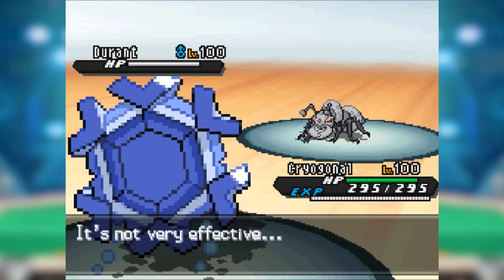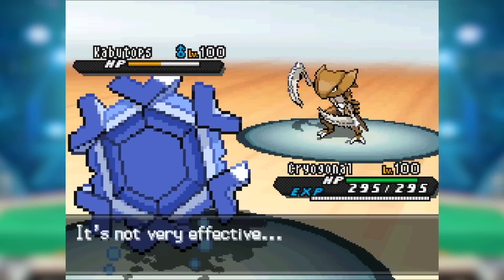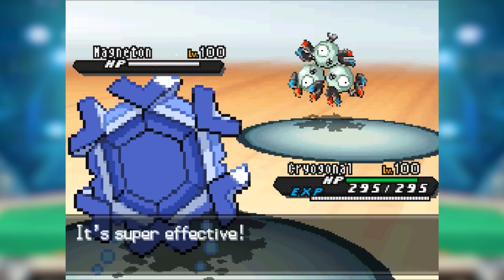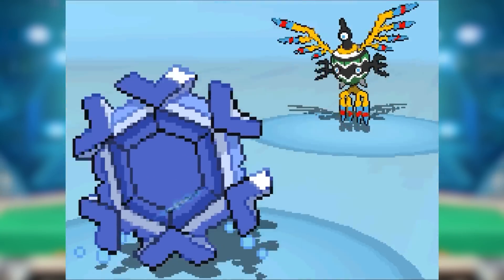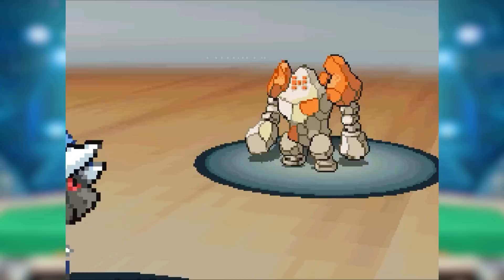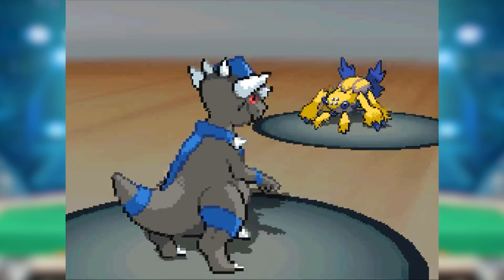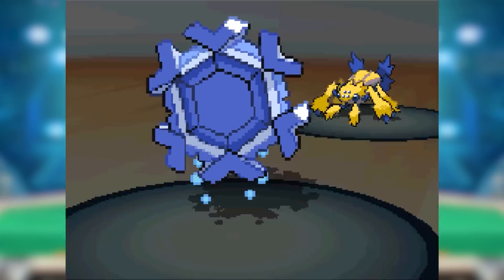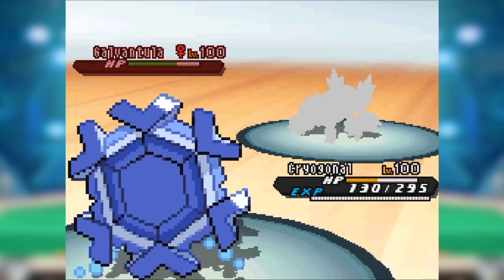Cryogonal was quite a decent offensive threat in its own right. Its Ice Beam was so strong it cleanly two-hit-KO'd Moltres and it outsped it by a mile — forget using Moltres as a switch-in. Several common offensive resists didn't want to take the hit either: Durant was cleanly two-hit-KO'd, Cobalion had a chance of being two-hit-KO'd from full health with Stealth Rock, Magneton the same and also got slammed by Hidden Power Fire. Cryogonal even outsped Sigilyph without needing max speed, allowing it to invest in a little bulk.